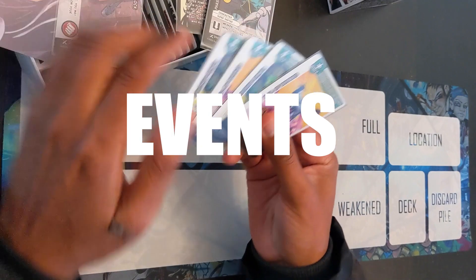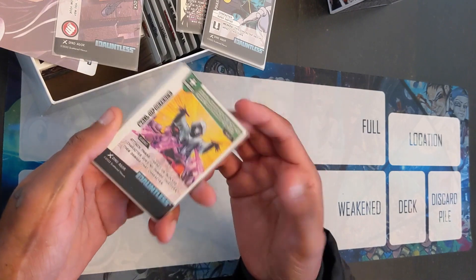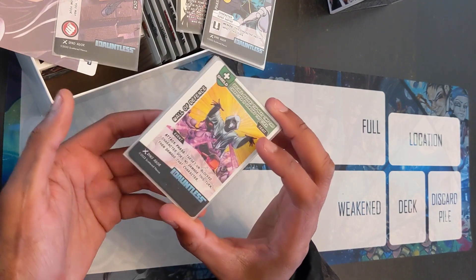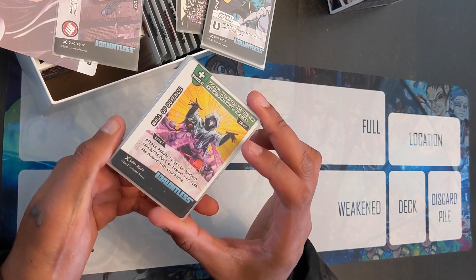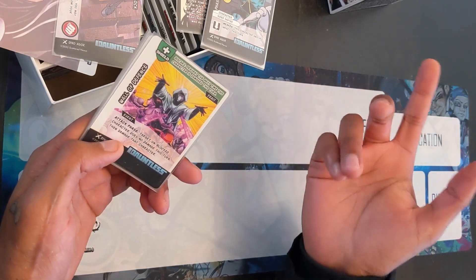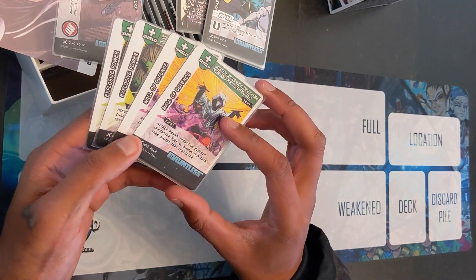We have the events — two copies of two different events. Let's go into Wall of Defense. That's an event — attack phase. Target unblocked character does no damage this turn, then damage that character. So pretty much if you're being attacked, you can use this card. You say you're not going to block that guy, then use this card — that guy doesn't do any damage and you get to damage it. Just a timing thing, particularly during the attack phase. I guess you could use it on your own characters, I just don't know why you ever would.